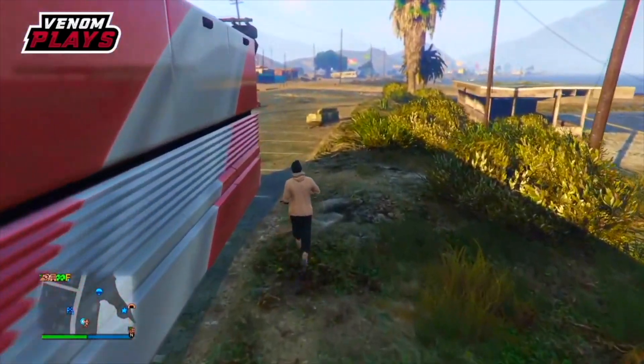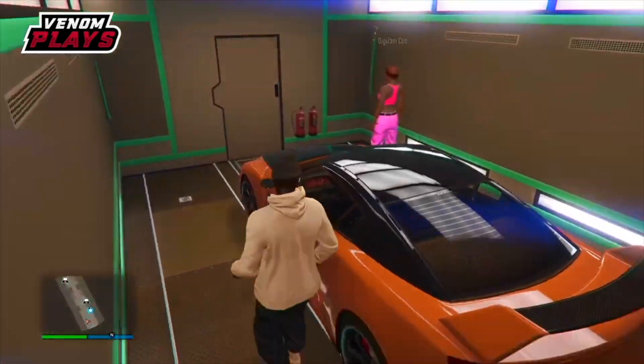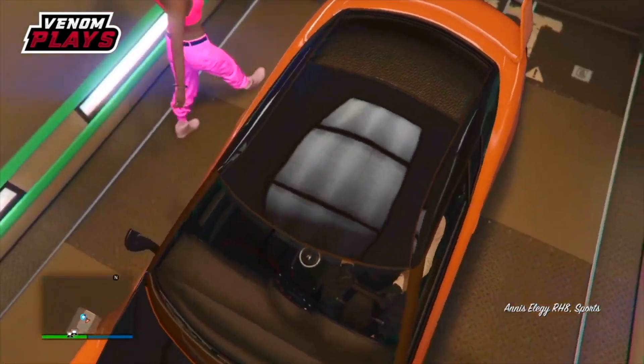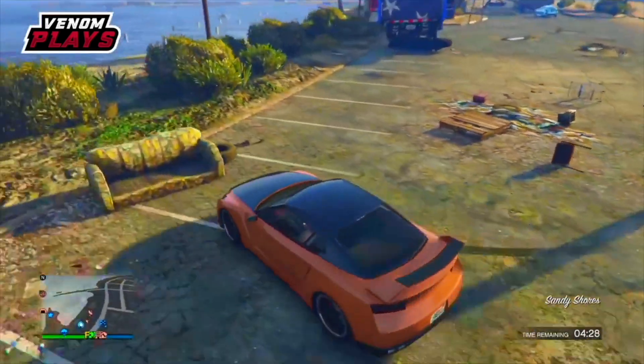Now have you and your friend enter the back of your MOC — go to 'Enter with Friends' and you and your friend will go into the MOC. The car in your MOC you will actually be losing, so make sure it is a car you do not care about. From there, have your friend go to the back door of your MOC and hover over 'Exit MOC,' and once they've done that, both you and your friend exit your MOC at the same time.